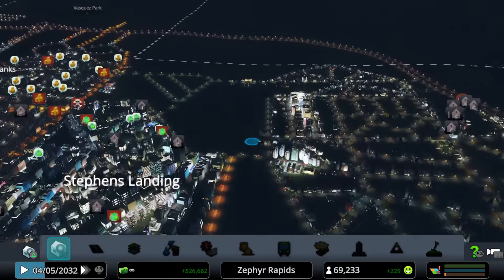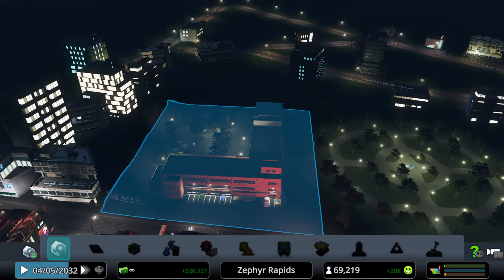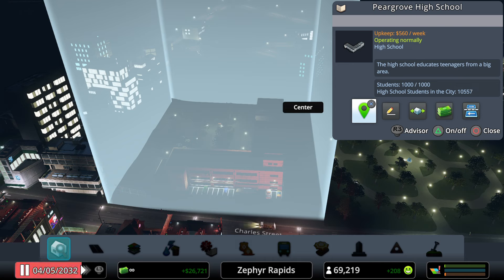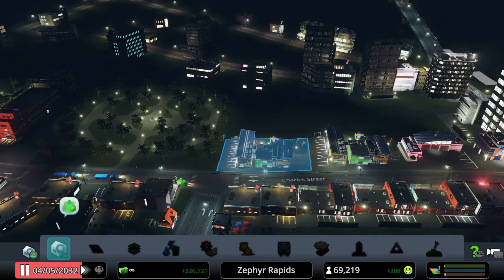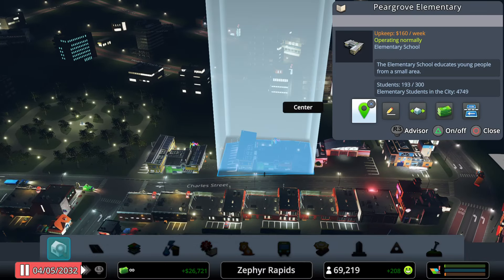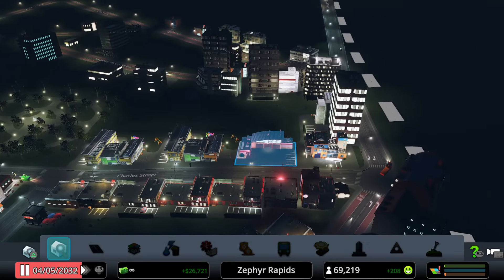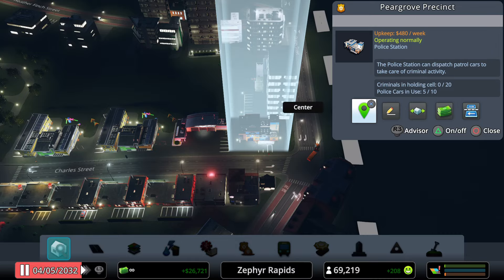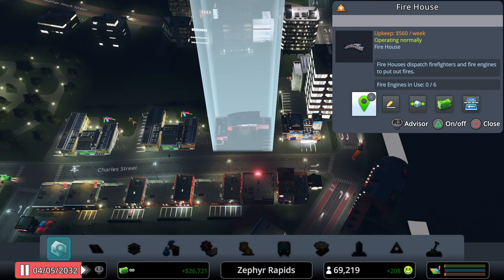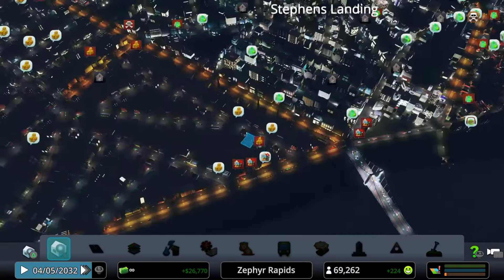Paragrove High School is at full capacity — 1,000 students out of 1,000 slots. Paragrove's two elementary schools have 193 out of 300 and 213 out of 300 respectively. Directly adjacent to those are the police stations and the firehouse, which are in decent shape.